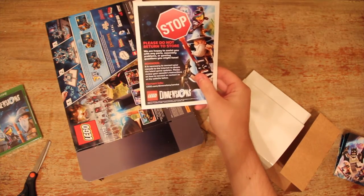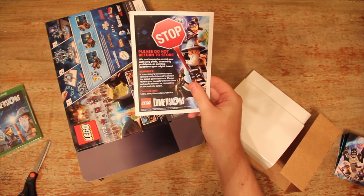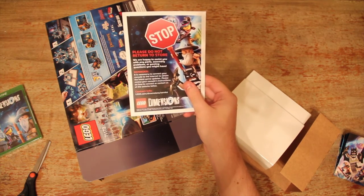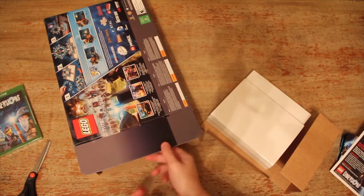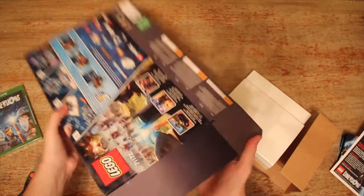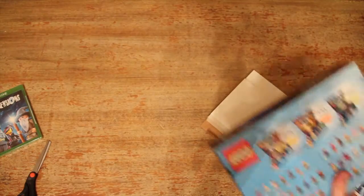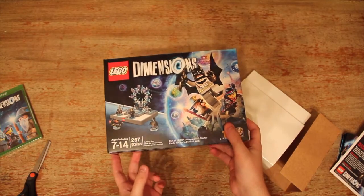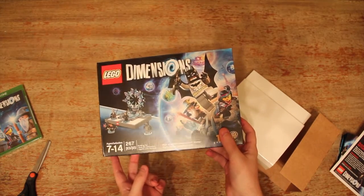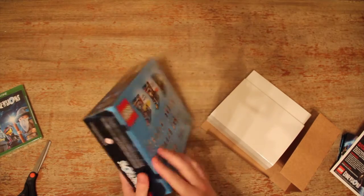Please do not return to store. We are happy to assist you with any parts, assembly problems, or gaming questions you might have. So basically it's telling you not to return to the store that you bought it at, and just bring it to them, because they're LEGO. Oh, so there's a box in here. Box-ception. This is like the actual portal, I guess — like the actual dimension thing. Part of LEGO Dimensions Starter Pack. Not for individual sale. How interesting.